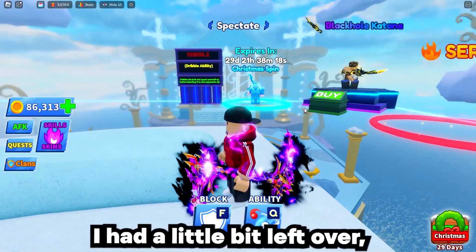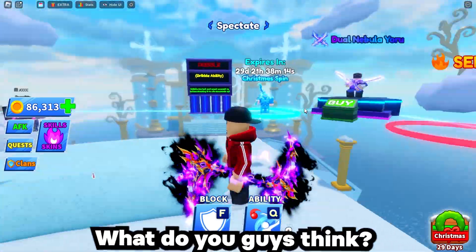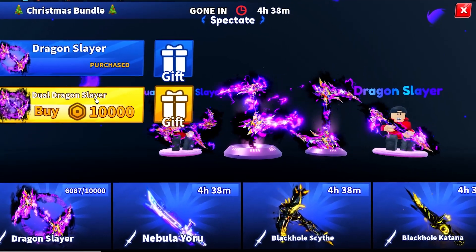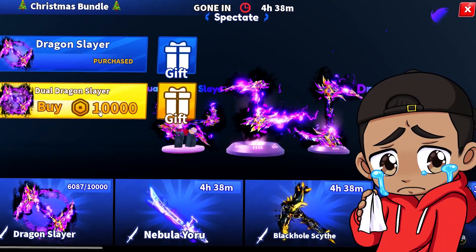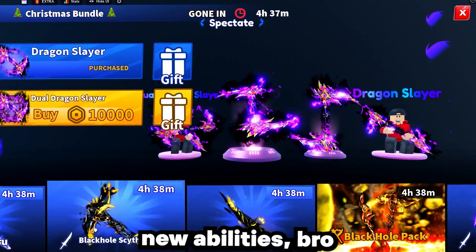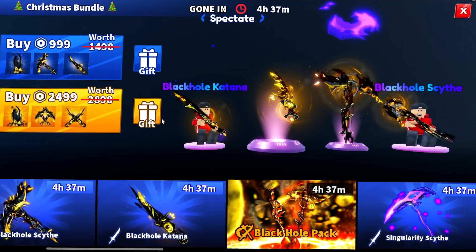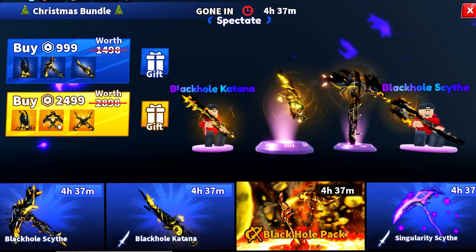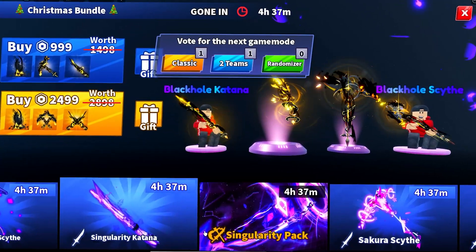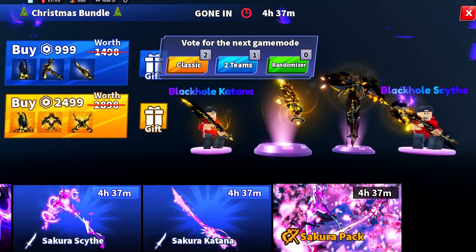I had a little bit left over so I bought myself a sword. There are a bunch of new swords - you got the Dragon Slayer and the Dual Dragon Slayer. I was gonna get the Dual but it's 10,000 Robux. They also have packs now - if you buy a pack you get all three items, and if you buy another one you get dual items. They also have a Singularity pack, a bunch of different scythes, and a katana. It's insane how many items they added.